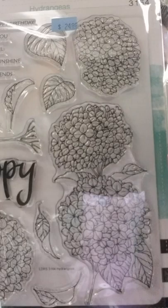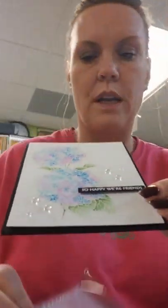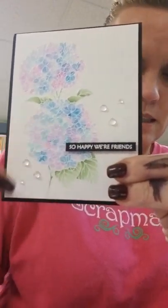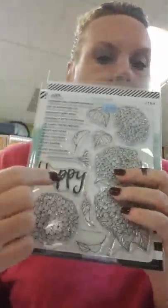Now let me show you the Little Darling Rubber Stamp stuff. The first set is called Hydrangeas — one of my favorite flowers. We do have a sample: they embossed with it, did a little watercoloring, added some clear gems, and embossed a sentiment as well. Look at the details in those flowers! Your sentiments include: Wishing you a happy birthday, I am so happy for you, Sending happy mail, Sending a little sunshine, So happy we're friends, Happy birthday, Happy holidays, Happy Easter, Happy anniversary, and then a large Happy. There is a coordinating die.